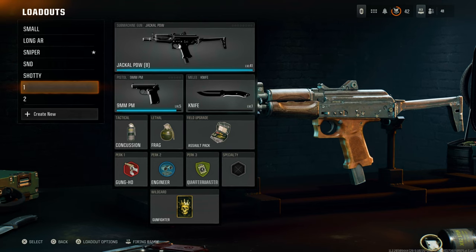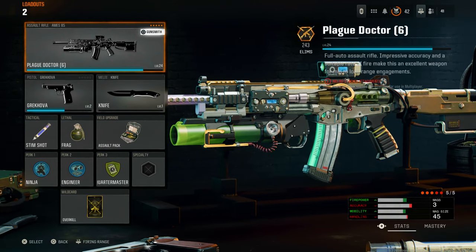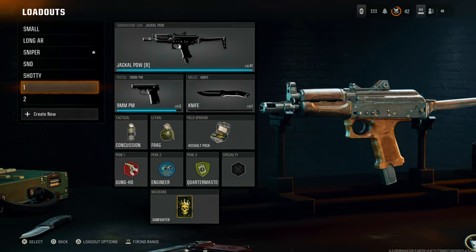You're going to be making two classes: one with the weapon that has the camo, and then another one that has the weapon that you want to put the camo on. For this instance, I'm going to be using the gold camo on the Jackal PDW because this is what I've got gold unlocked on, and I'm going to be transferring it to this other weapon. So let's begin.